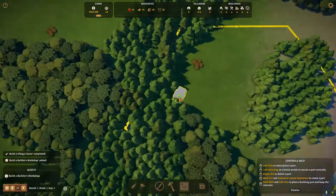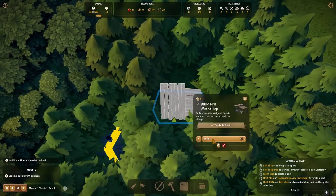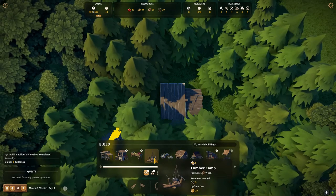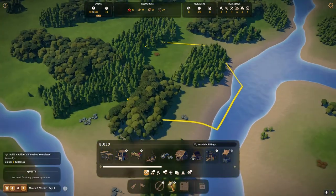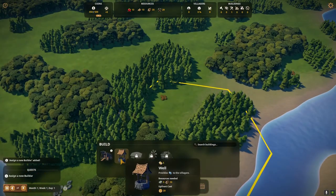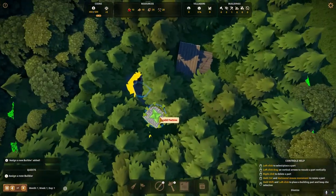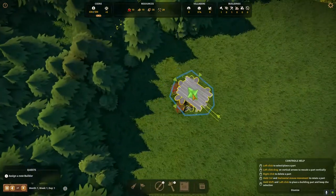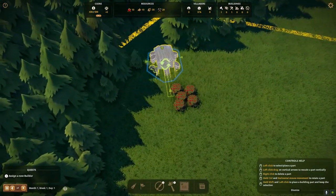We have a builder's workshop, so we'll build that — put that near the centre as well. I guess the first thing we'll start out with is wood. What are the food things we start with? Just the well and granary. We're going to need a market, aren't we? We'll just put in a few of these anyway.